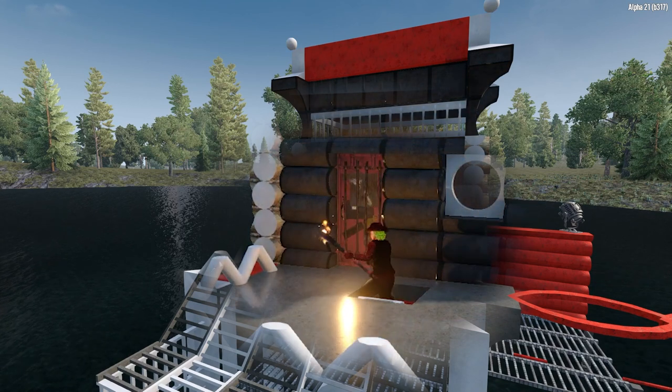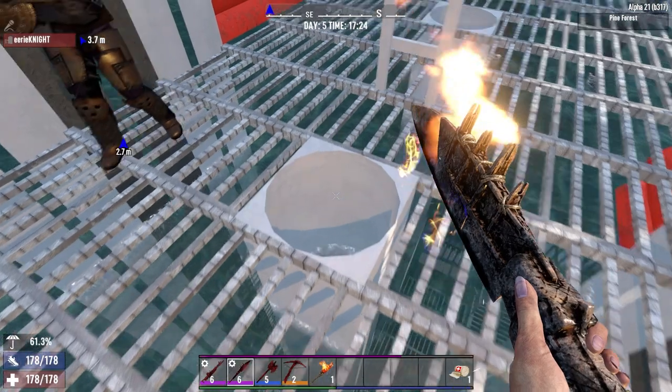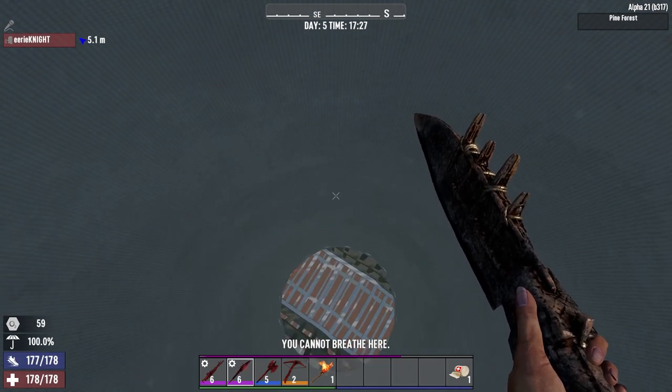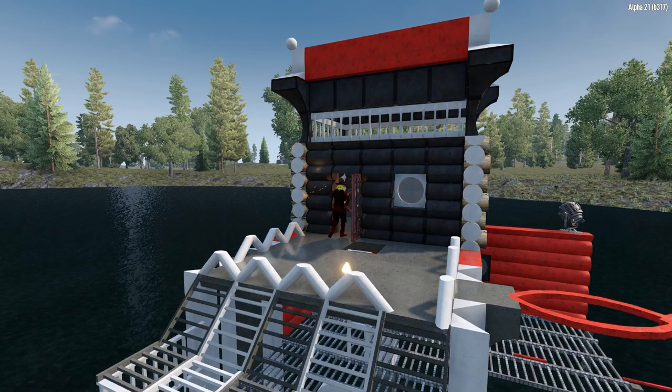Within the base itself, we have a railing floor so we can shoot through at the zombies below, with the grenade chutes for throwing grenades down. This is where we will be spending the bulk of our time. And up above, a convenient safe room to store our generator, valuables, and of course, our posse.